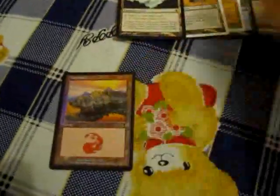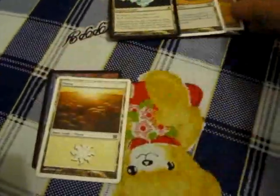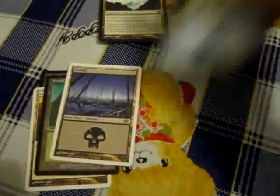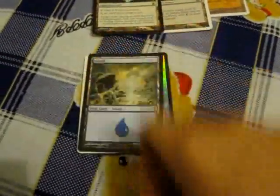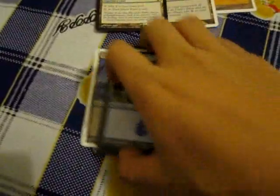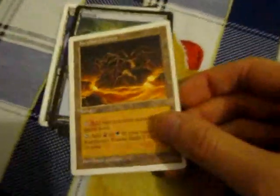There are 5 basic colors: red, which is mountain; white plains; green forest; black swamp; blue island — these are your basic colors. You need them to cast the spells of the appropriate color. Some lands, such as this one, can add 1 colorless, or can add red or green. So that means this can add 2 colors, or can add colorless.